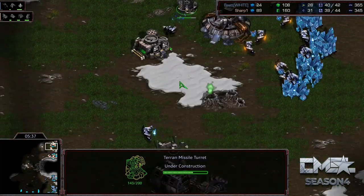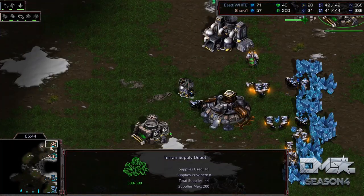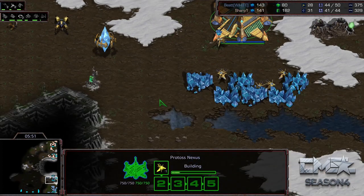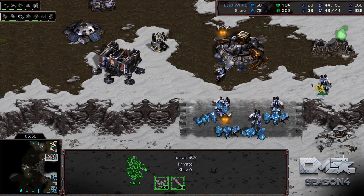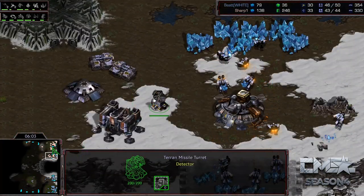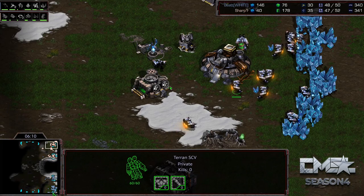He is throwing down another turret — obviously expecting some sort of shuttle play coming in, most likely a Reaver. He's getting that second Factory on the way with Siege Mode coming up, making sure he's very safe. I would imagine we're going to see an Armory popping up pretty soon. The one thing that's a little scary is he doesn't have mobile detection — no scanners, no Academy. That's normal if you get turrets; you generally wait for the Academy until between seven and nine minutes into the game when your economy is really flowing.